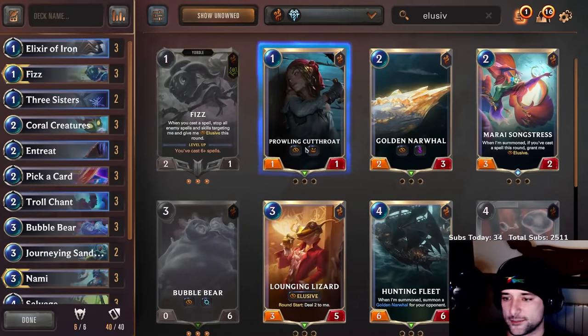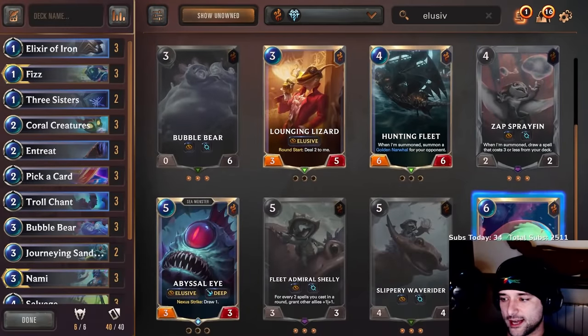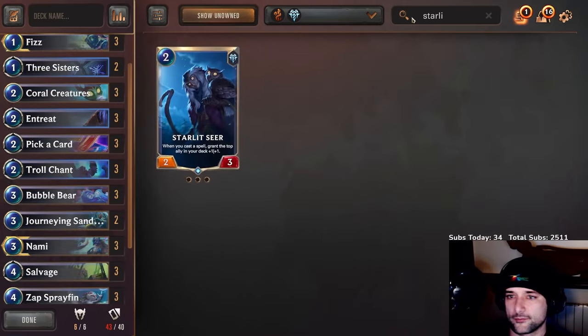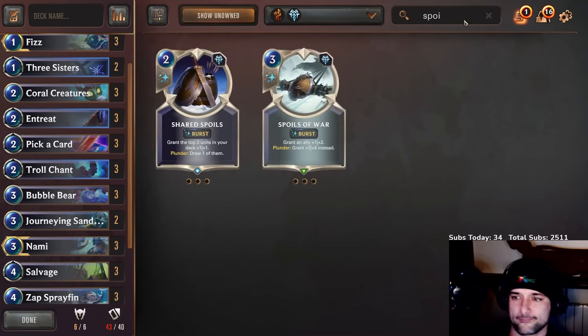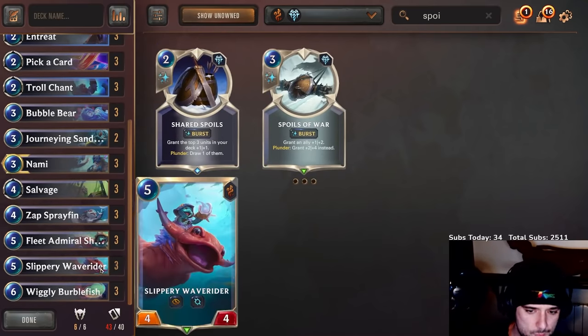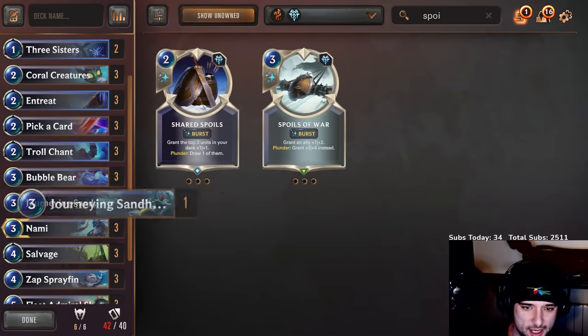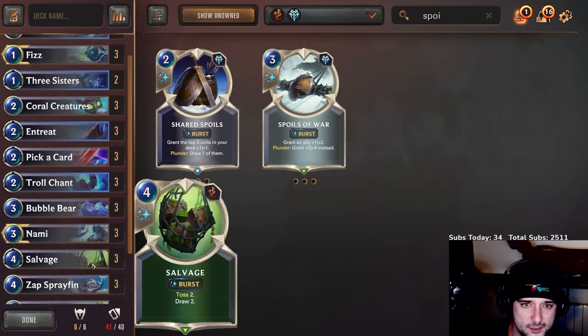Isn't there a guy who makes spells for me? Like, this guy — Wiggly Burblefish. Starlight and Spoils? No, not a huge fan. Burblefish is necessary. I probably cut this dude out — I think I'll have enough as it is.